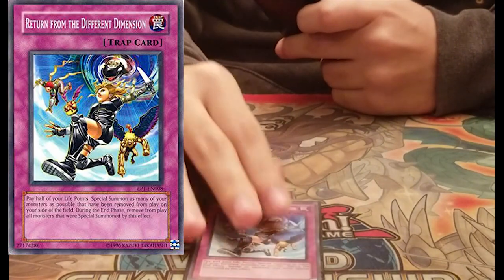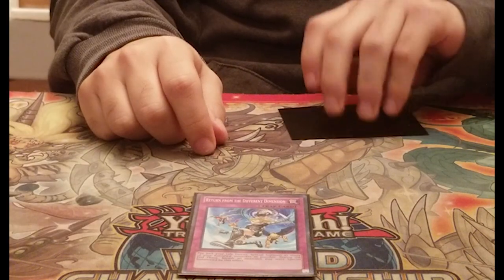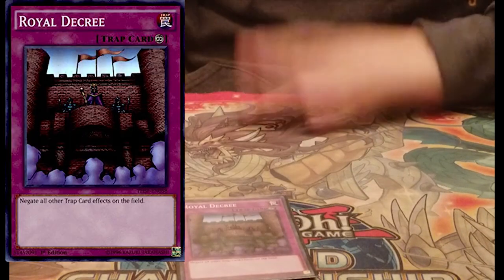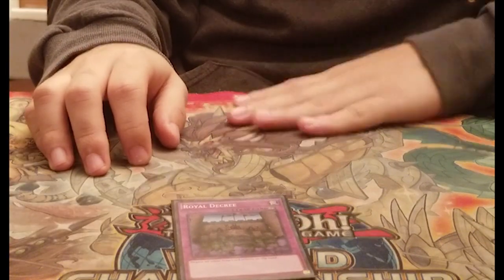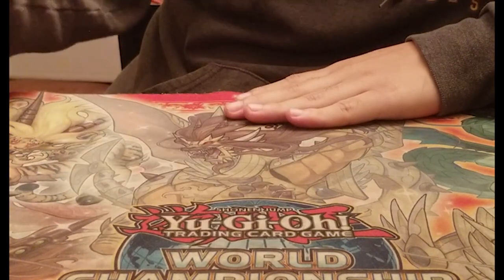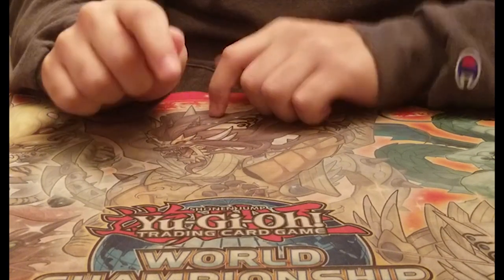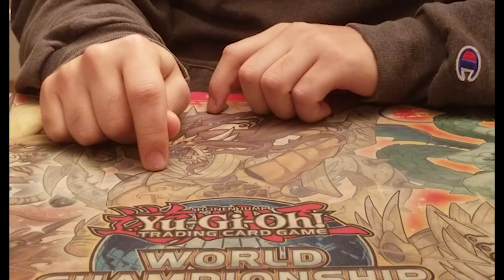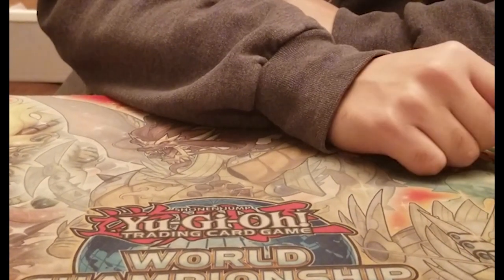One Return from the Different Dimension for the mirror match — it can be inconsistent but steals games. One Royal Decree against Chain Burn or FTK decks — I only needed one since my deck is faster. My matchups that day were Gold Control, Chaos, and that Panda FTK deck. Congratulations to Marcelo for going undefeated with the Chaos deck! This is Manny signing out — like and subscribe.